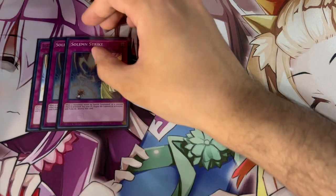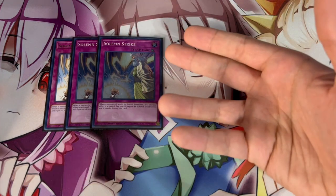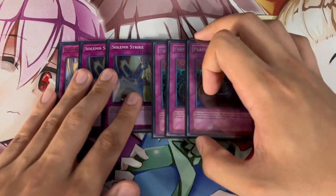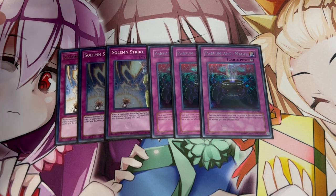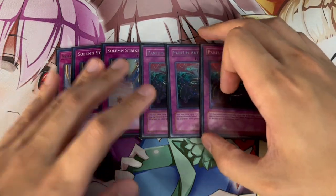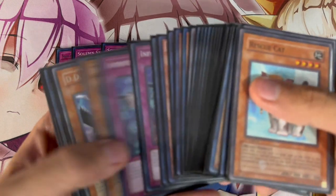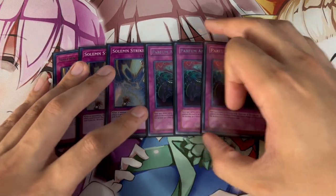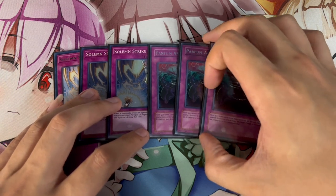Moving on to the trap cards — we're playing a decent amount of traps because this is a stun variant of Tri-Brigade. We're playing Triple Solemn Strike. Solemn Strike is just so powerful this format — you have to be playing this card if you're playing a stun deck, and it's really good going first and going second. And the one card I chose to play is three Anti-Spell Fragrance in the main deck. This card is relevant against pretty much everything in the meta. Anti-Spell is very staple in the side deck right now, but Tri-Brigade plays such a low spell count that it doesn't really matter — you want to go first anyway, so you push through your spells before you flip Anti-Spell. This card is nuts and I think you have to be playing it.